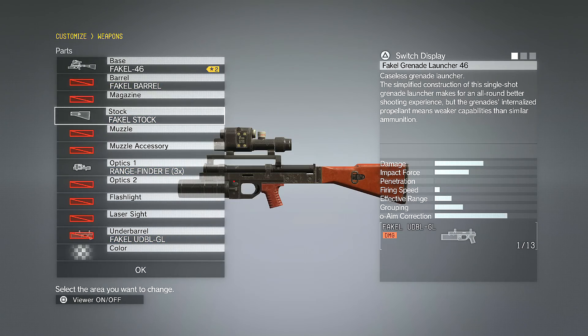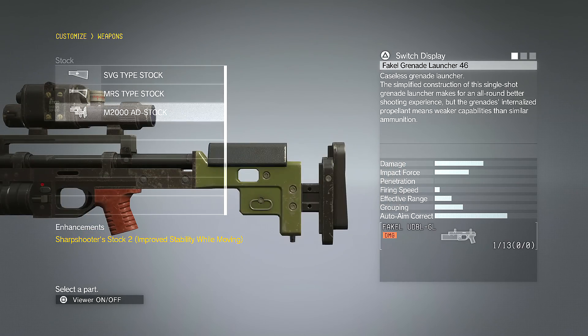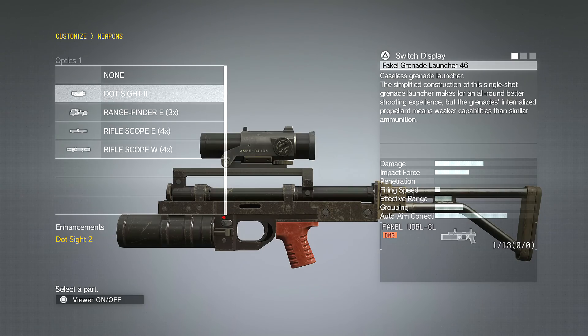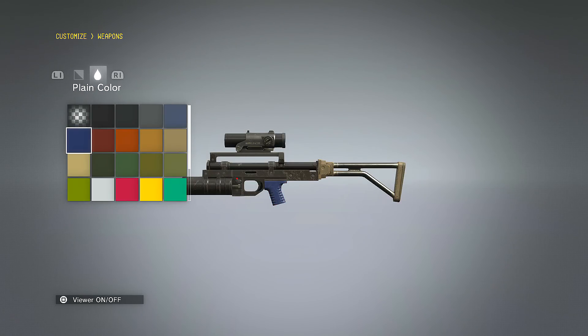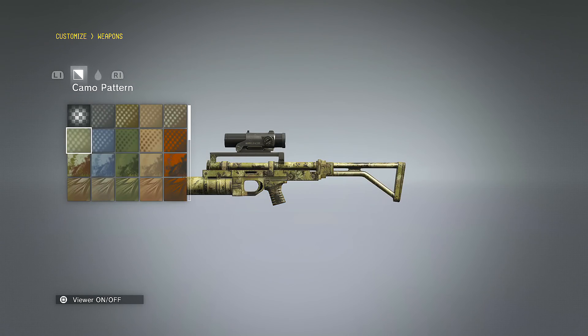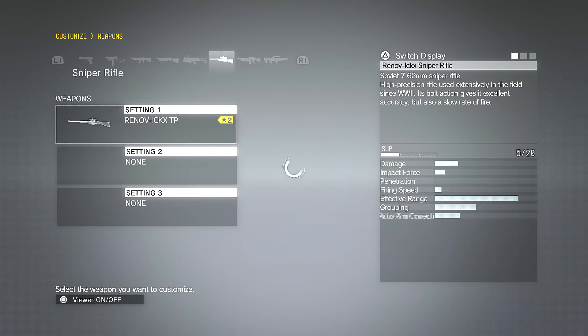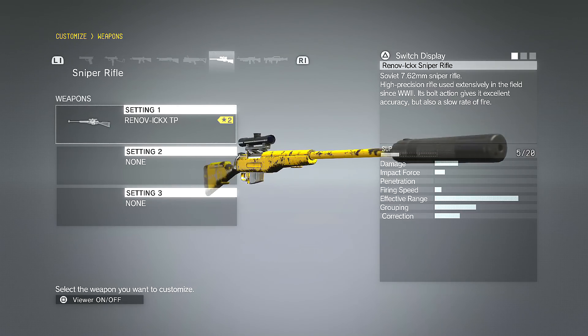For the grenade launcher — I don't use it a lot either, but you can change up the stocks, add a range finder, or put a red dot on there. Same thing with the color — it only applies to the handle, whereas the camel pattern applies to the whole entire weapon.